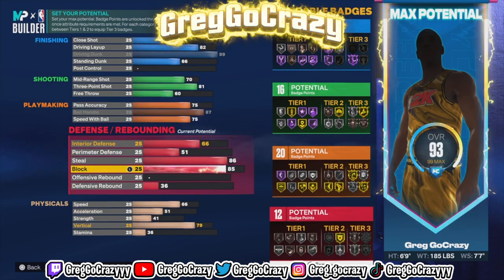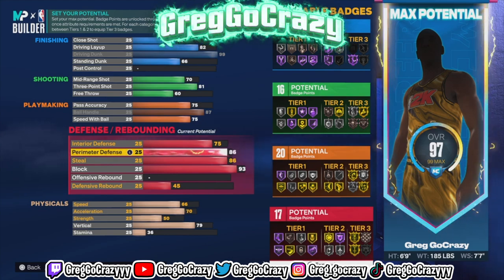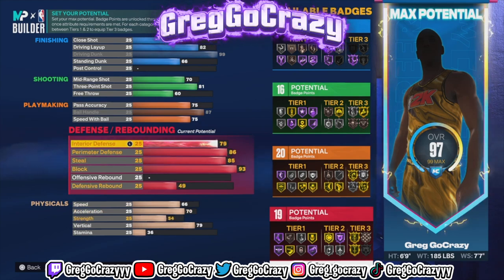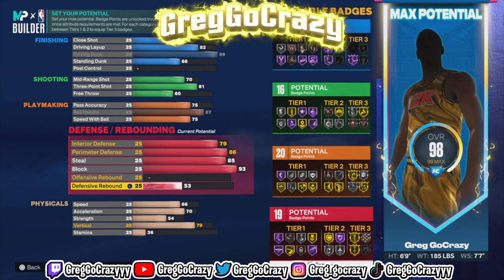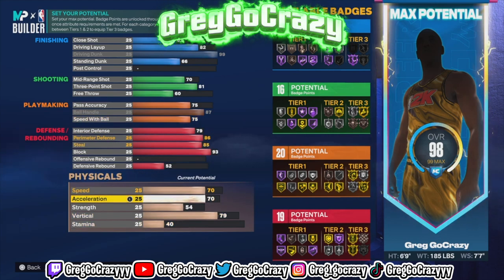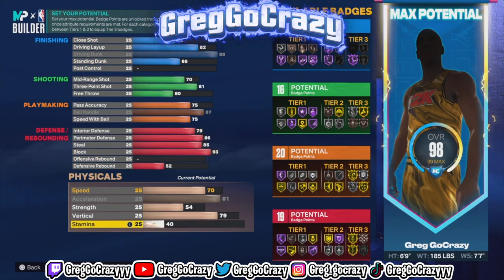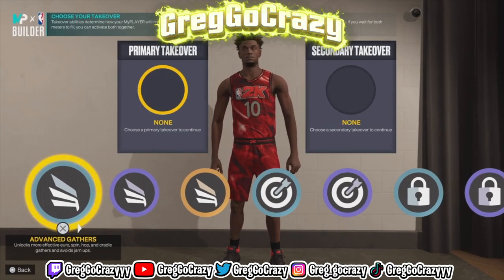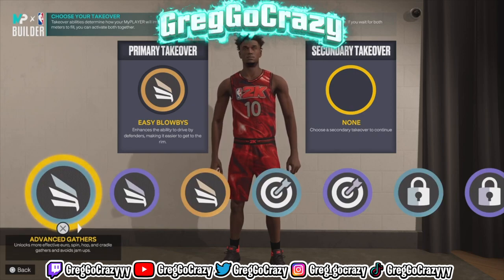This build can shoot a little bit and play make a little bit, but you don't really have to — all you've got to do is run and dunk. The block gets high, gold anchor — which is basically the new rim protector. Throw your hands up in the paint and you've got it on gold, when most people have it on silver or bronze. The vertical is also high — 79 to 80 vertical range, when most people have a 60 vertical because all they need is quick drops. This build is crazy.